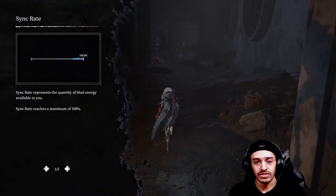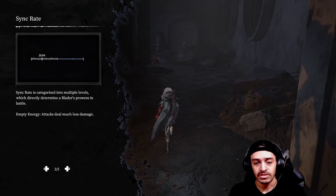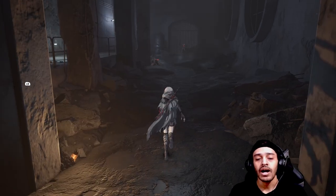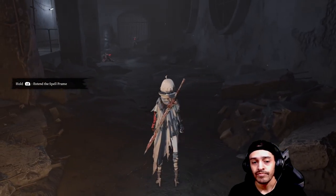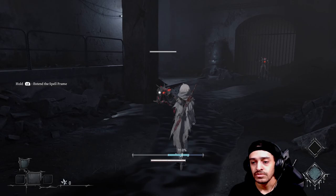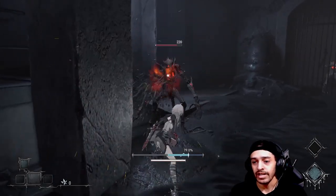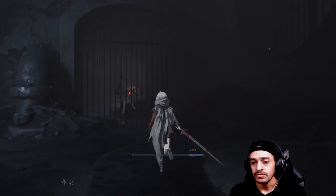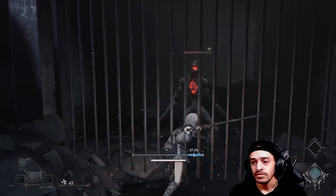But again, it is a demo, so obviously it's going to be rough. Sink rate represents the quantity of mud energy available to you. Sink rate reaches a maximum of 100% and is categorized into multiple levels, which directly determine a blader's prowess in battle. Empty energy attacks deal much less damage.